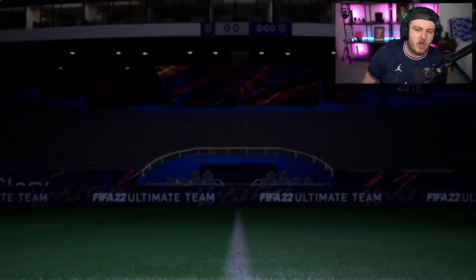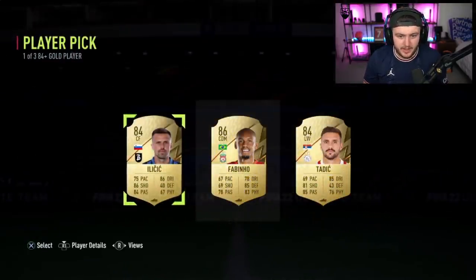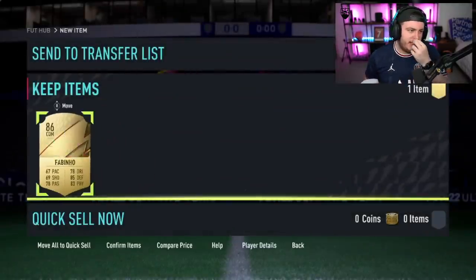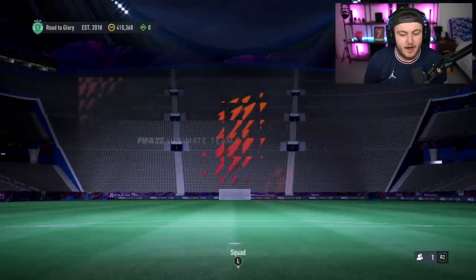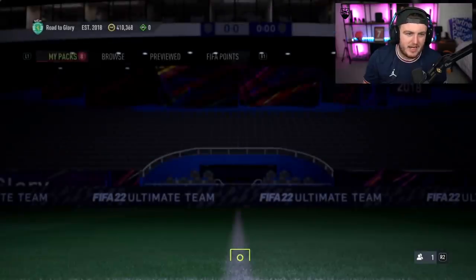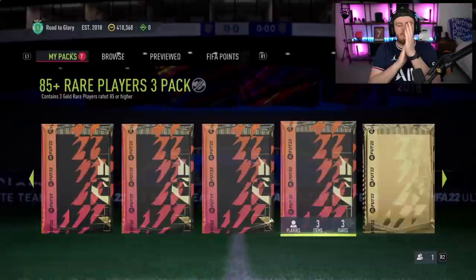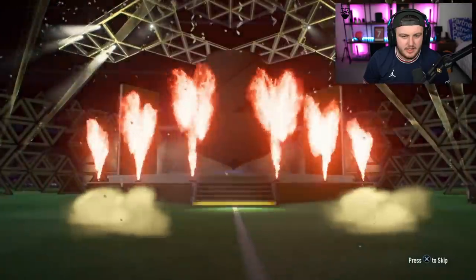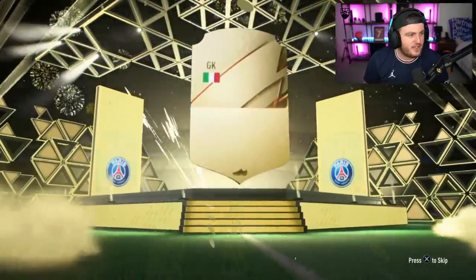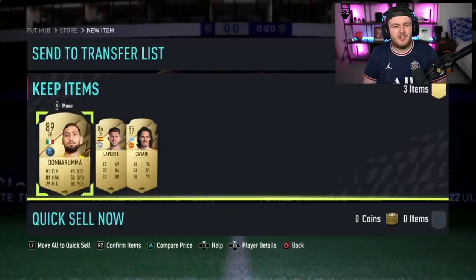We've got an 84 player pick and an 85 times three — hoping for a FUT Birthday. 84-plus player pick: no FUT Birthday — Fabinho, it's an 86. The 85 times three is what we really want. It is an 88-plus walkout — it's going to be Gianluigi Donnarumma. Not amazing, sadly — but not bad.